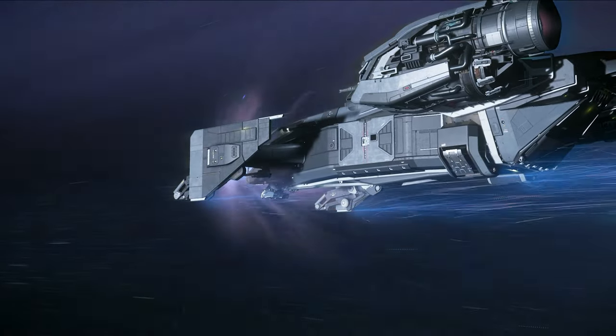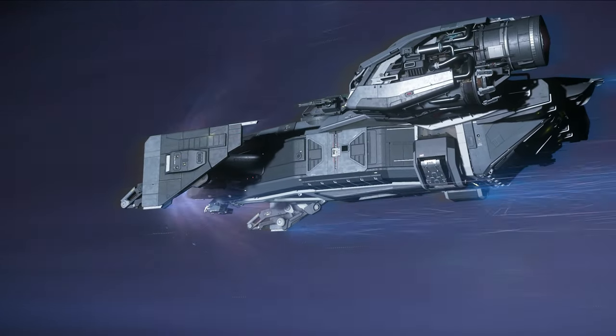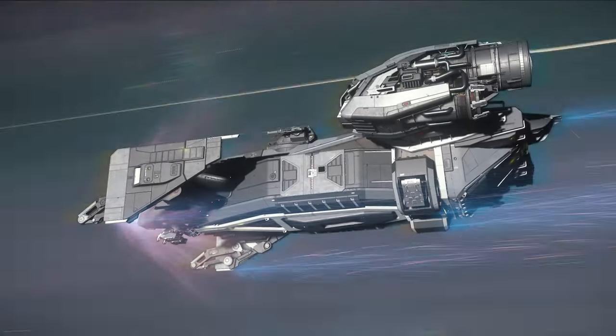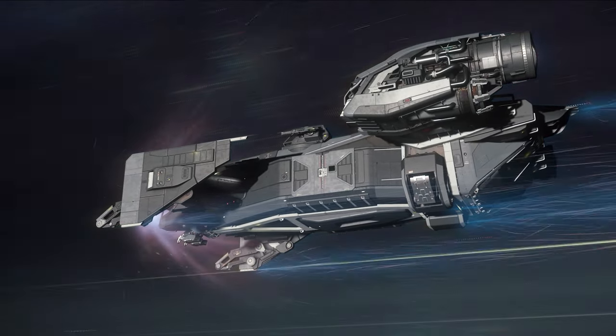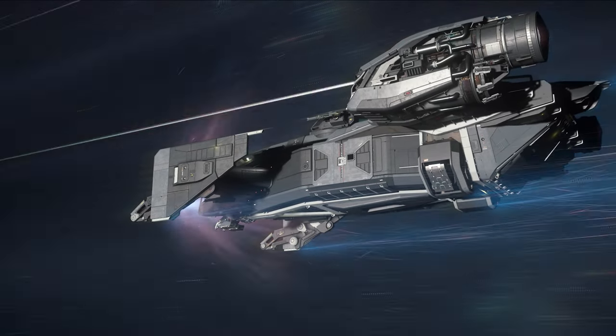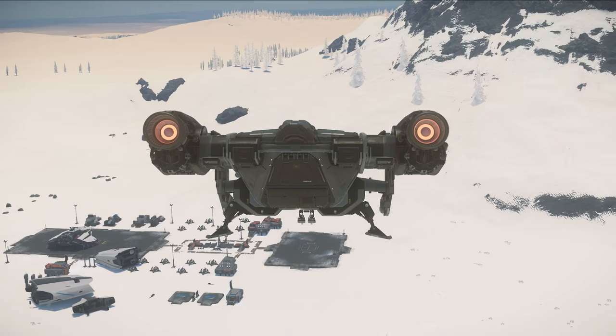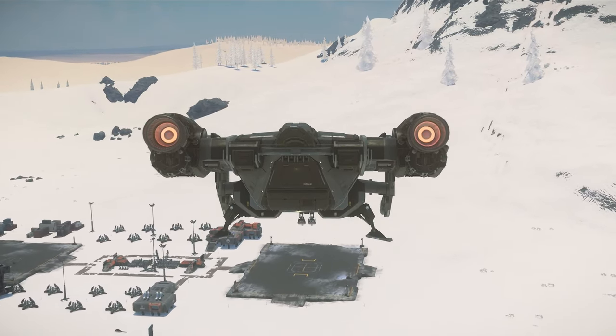Number two: low to medium fuel is not a huge con, but it is something you want to be mindful of when flying the Cutty. Big QT jumps like R-Corp to Microtech will basically require a refuel before jumping again. Flying for about 30 minutes in the Cutty and you'll be needing to gas up soon.